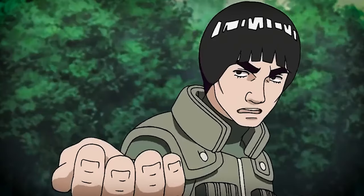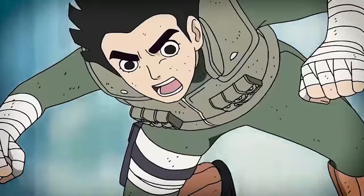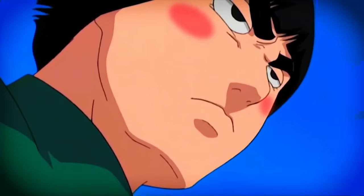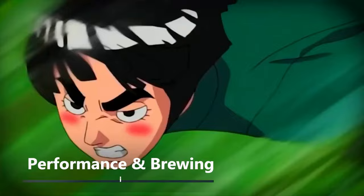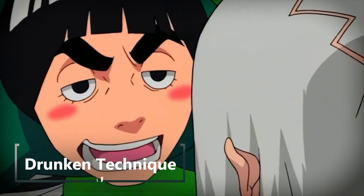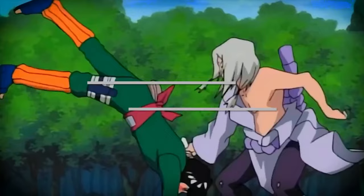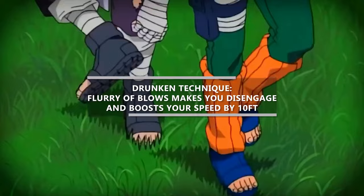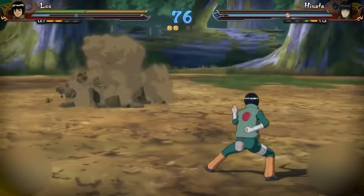Also at third level of monk you get to choose a monastic tradition — otherwise known as a subclass. Rock Lee is known for using a particular fighting style because he has a super low tolerance to alcohol, so we're gonna choose way of the drunken master. This gives us proficiency with the performance skill and brewer's supplies. More importantly it gives us access to drunken technique — whenever you use flurry of blows, you automatically get the benefit of the disengage action and your walking speed is increased by 10 feet until the end of your current turn. So you can run around really fast punching people without worrying about attacks of opportunity.